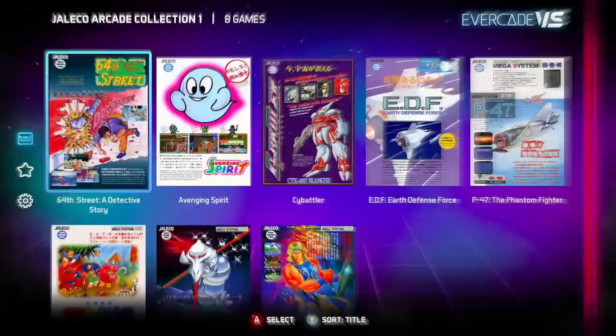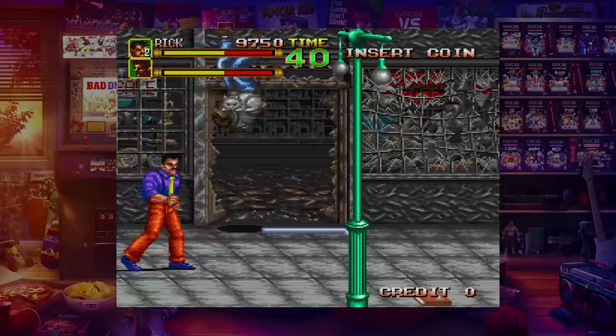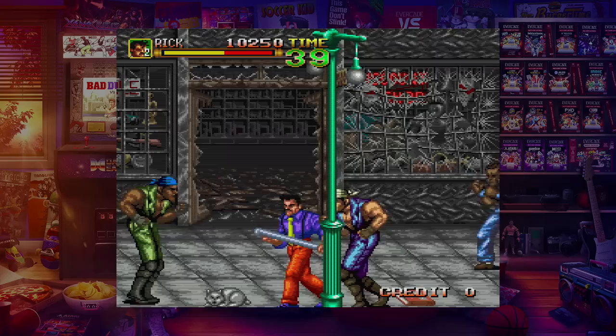Starting with the Jalico collection, we have 64th Street: A Detective Story. Once an arcade game, it is your basic side-scrolling beat-em-up — punch, kick, use items as weapons. I love the fact that not only can you throw your opponents, but you can throw them into the background and destroy walls and windows and stuff like that. Definitely worth checking out.